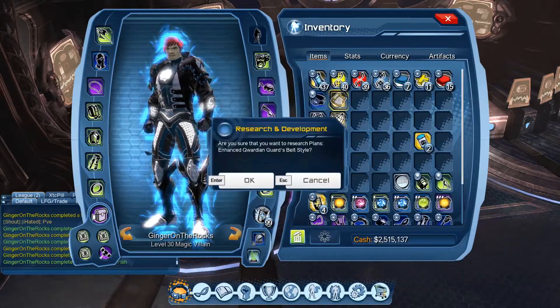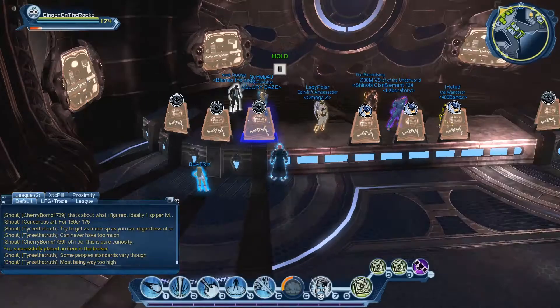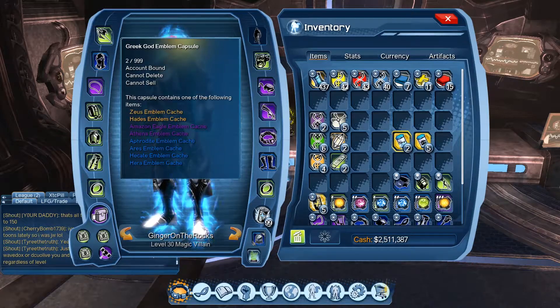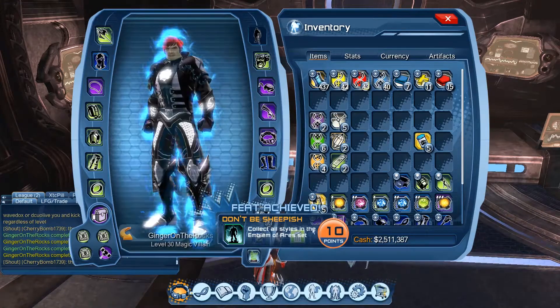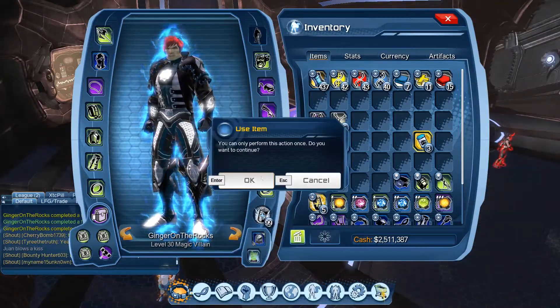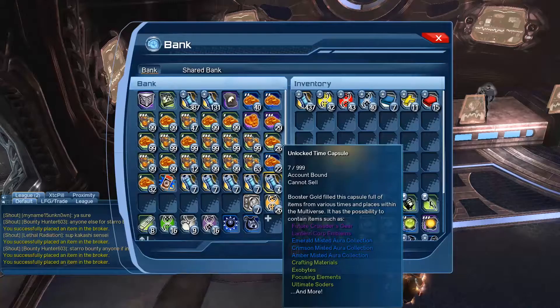Pretty nice belt, and there are plans for the belt too. Amazonian time capsule next - let's go! From this one we got five collector's capsules and two emblem capsules. These are such easy 10-point feats - this is pretty crazy.